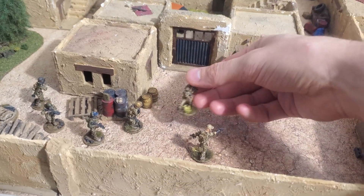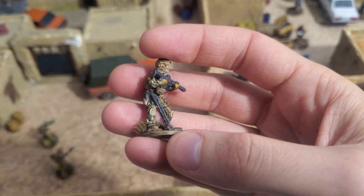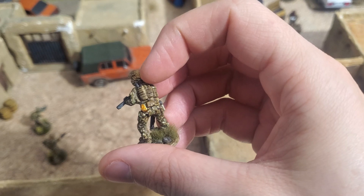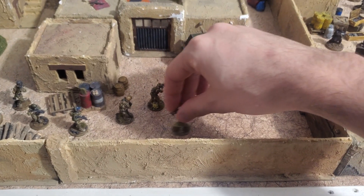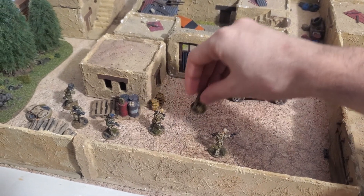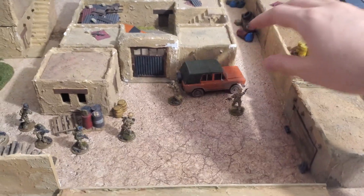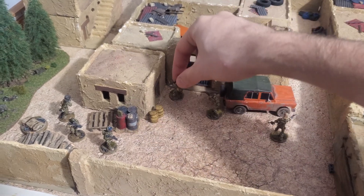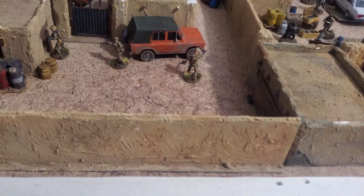Now let's say I didn't take that basic rifleman but instead took the breacher. He's carrying a shotgun and on his back he's equipped with a breaching charge. Let's try to use the shotgun first. That model moves to be in front of the door, and now it's his turn to move through the door and use the shotgun to try to breach it.